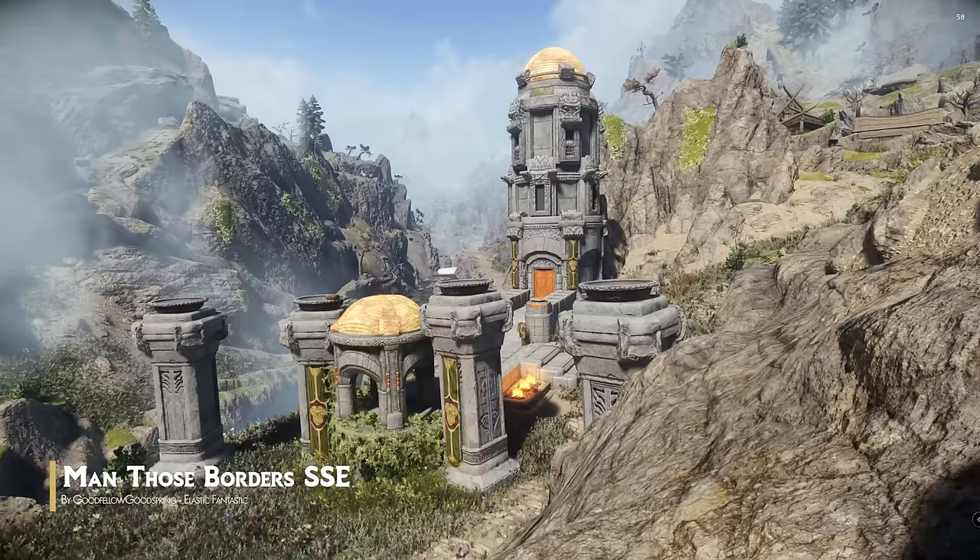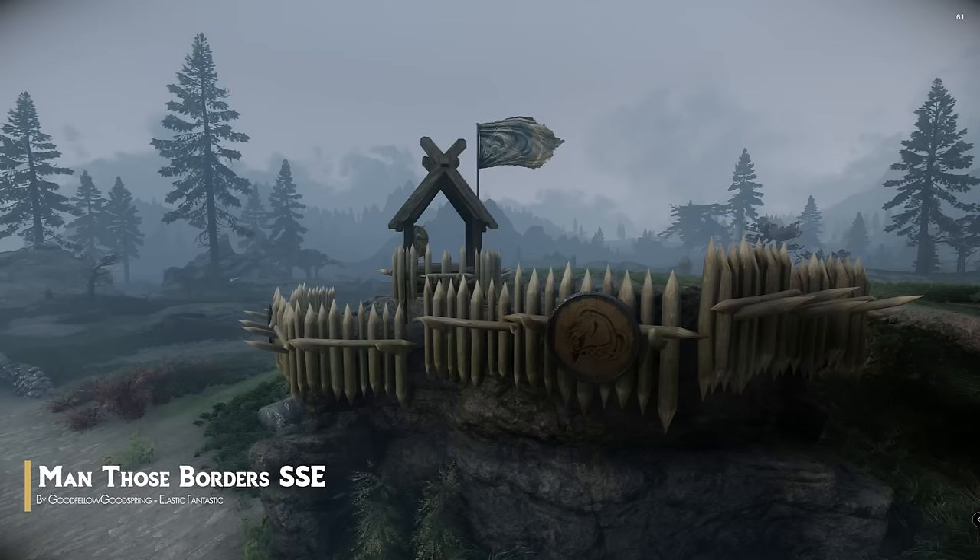Next up is an old favorite of mine, Man Those Borders. This mod adds guard posts to each hold's border, enhancing the sense of security upon entering each territory. It complements the Civil War Checkpoints mod by adding new outposts at the edges of borders. You'll encounter fully manned fortifications with ample supplies, while others may consist of just a tent and a few stockades. These scouting posts serve more as a deterrent to attackers than a strategic stronghold. I strongly recommend getting this, as it's also very compatible with many other mods.